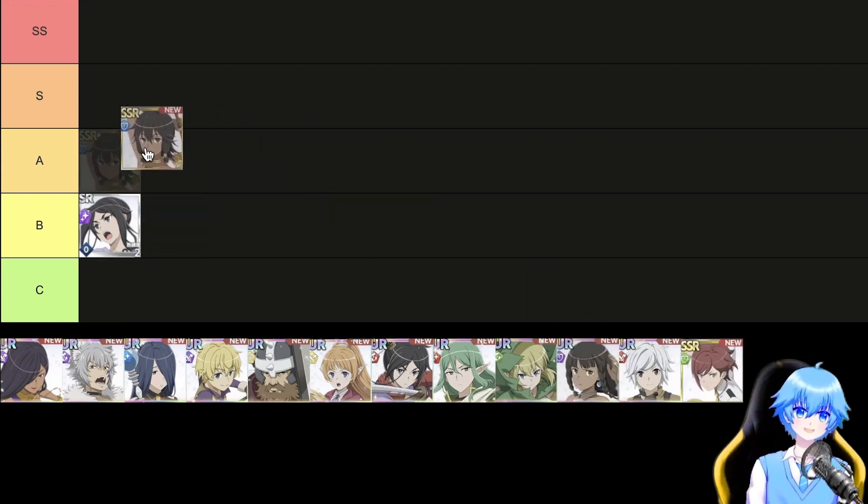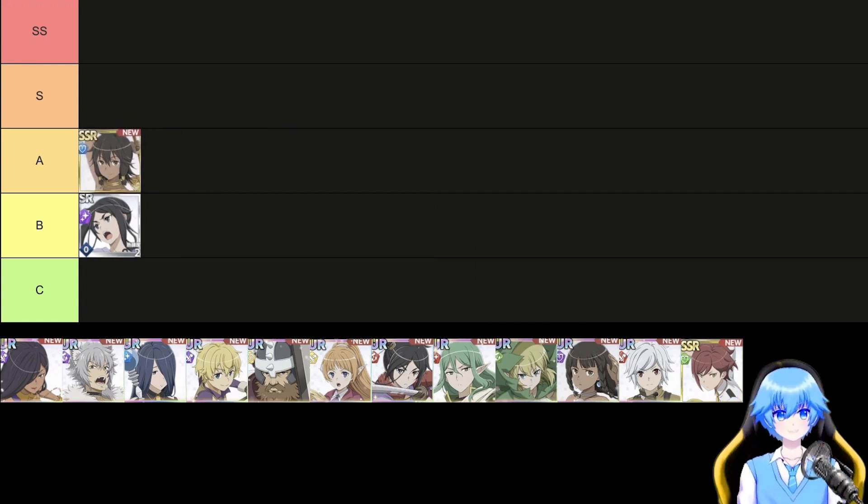Let's talk about A tier. SSR Tiona, class tank, element blue, possesses shield-granting abilities with skill 1 and ultimate move. Ultimate move targets all units. Functions as a substitute character for UR Gareth and Tiona. Tank characters play a vital role in boss battles — their potent shielding ability not only reduces boss attacks but also accelerates skill cooldowns for subsequent attacks.